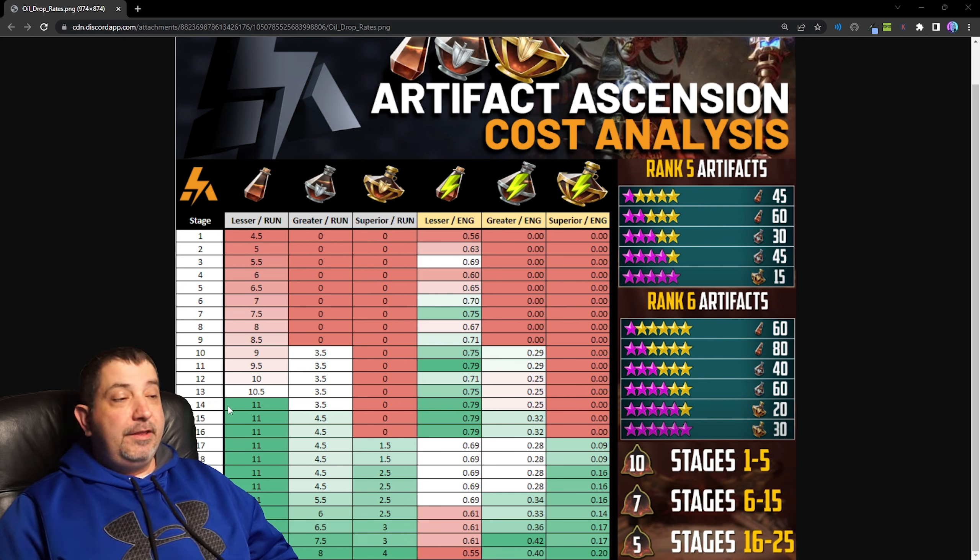If you look at this cost analysis breakdown - I believe Cold Brew did a video on it - it shows each stage and how many energy per potion it's going to cost. We can take a look at where the breakdown is and which stages make the most sense to farm. You can see that anywhere past stage 14 the lesser potions always stay at 11, so as you go up and spend more energy your efficiency goes down for lesser potions. On stage 15 you get 0.79 lesser per energy, which is actually the best possible result. For greater per energy it's 0.32 - not the absolute best, that looks like stage 24, but not terrible either.